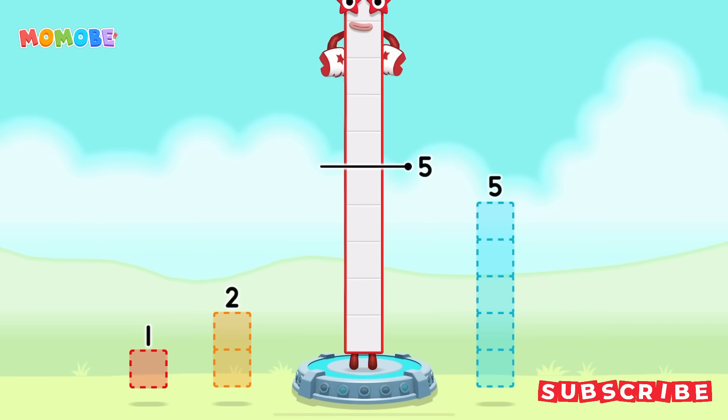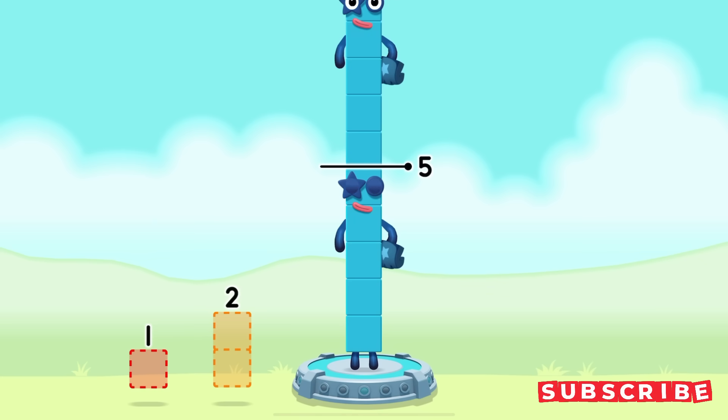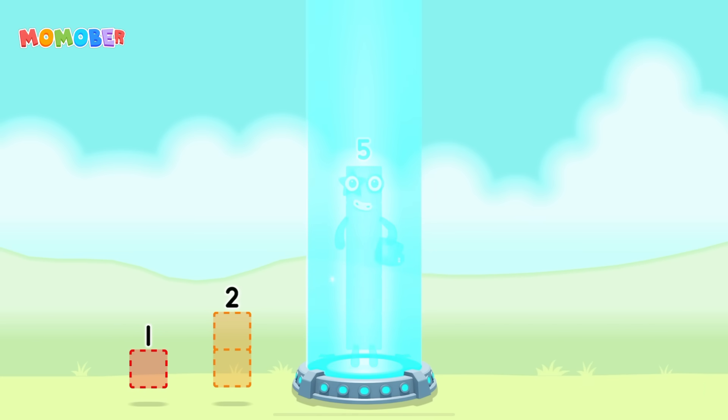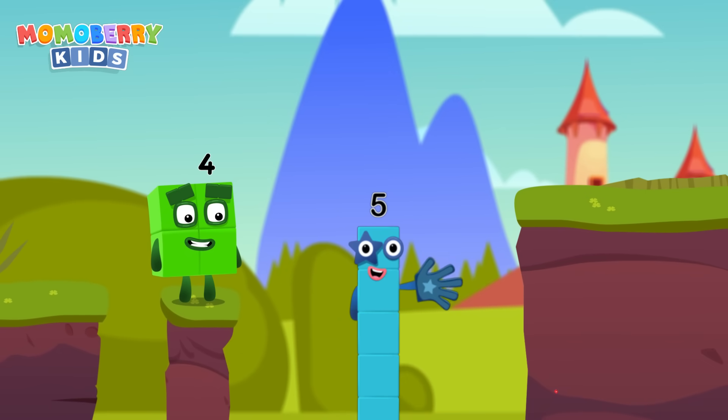Take number blocks away from ten to leave five. Five? You got it! Ten minus five equals five. Five! Yes, you got it!